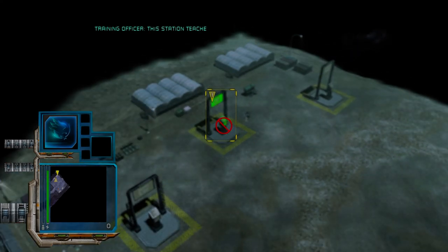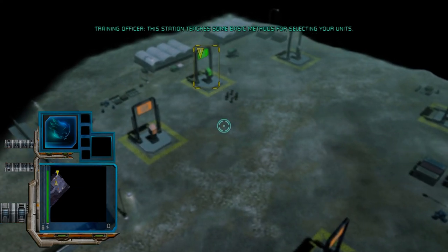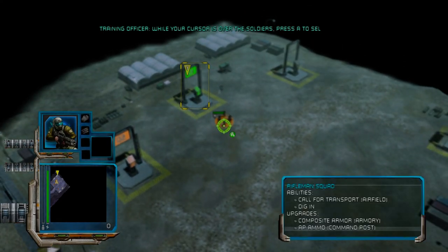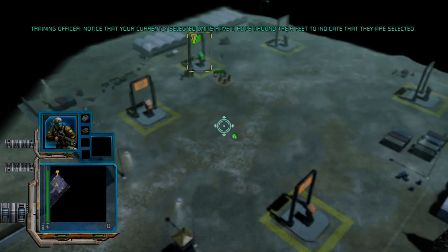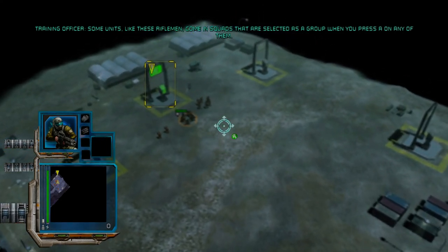This station teaches some basic methods for selecting your units. Highlight these soldiers by placing your cursor over them. While your cursor is over the soldiers, press A to select them. The soldiers are now selected. Notice that your currently selected units have a rope around their feet to indicate that they're selected. Some units, like these riflemen, come in squads that are selected as a group when you press A on any of them.